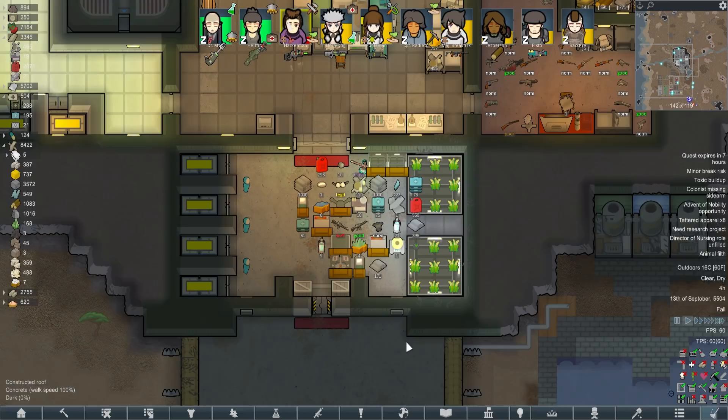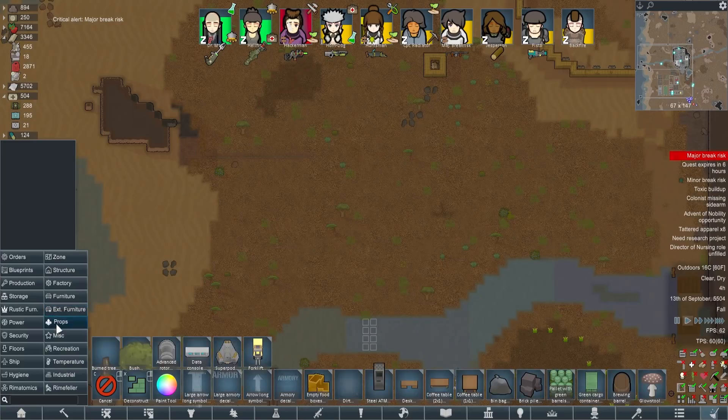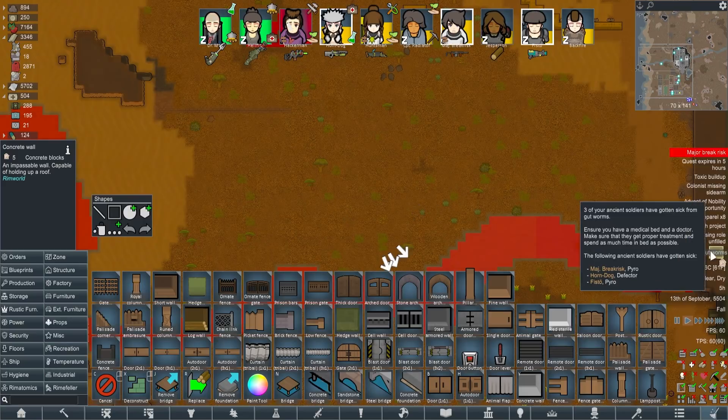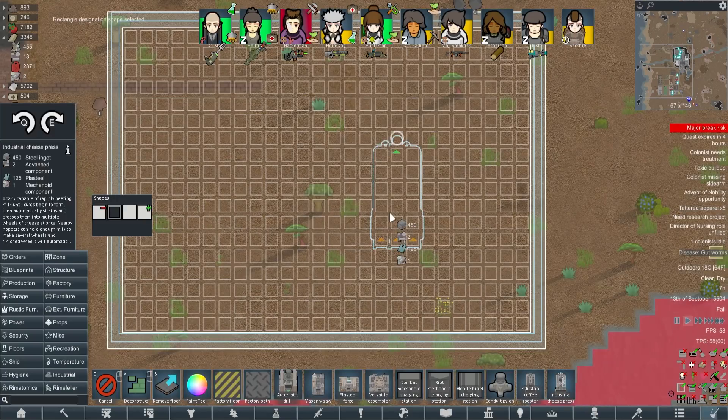We've got all these resources, a crazy amount of steel now, and we need a lot more work to process all the other materials down. I might have made a mistake there - I might have actually broken more than I fixed. We're not going to have many good builders left behind because Hackerman is our best builder, but we also need Hackerman to hack things. A lot of people seem to be big fans of the cheese, so we will be building the industrial cheese press as our first machine.